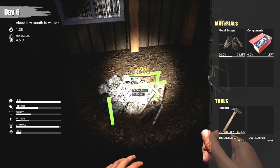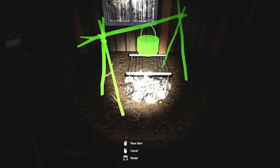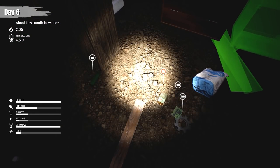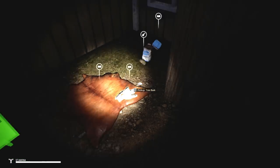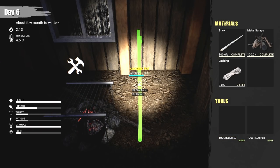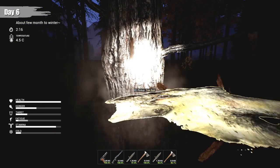I was gonna kill Bobby and eat him but I don't really need to at this point. This cooking pot is going to allow me to make soup, but more importantly it's going to let me put the animal fat in there. Putting in the animal fat is going to be awesome because it'll allow me to make biofuel, which I need for the lights.